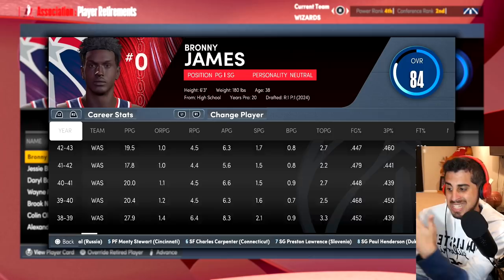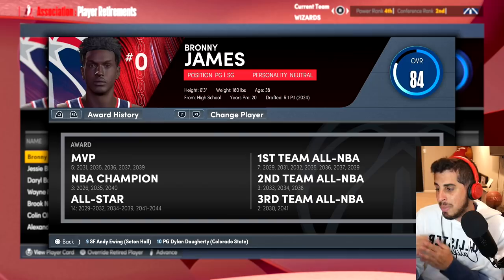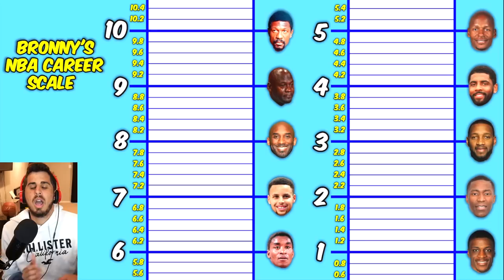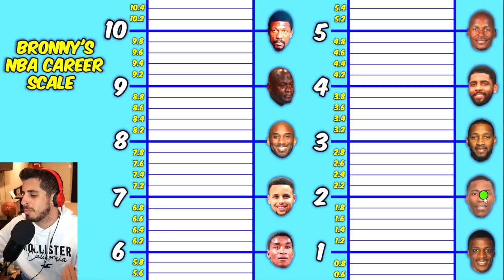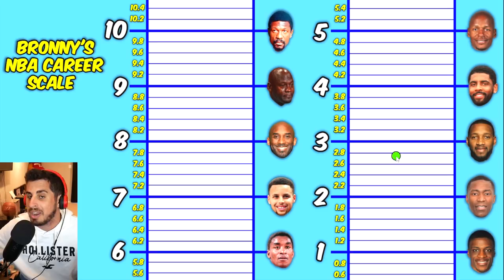We'll look at his normal stats, scroll down through each season, and then look at his accolades — how many championships he won, how many MVPs, whether he won as the best player or as a role player, etc. After doing all that, I present to you the Bronny NBA Career Scale. For each career, we're going to rank them: a Steph Curry/Kobe-type career would be around a 7.6, while a Jamal Crawford/T-Mac type career would be anywhere between 2.2 and 2.8.